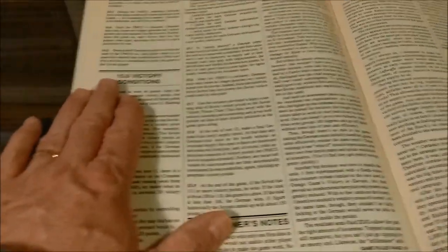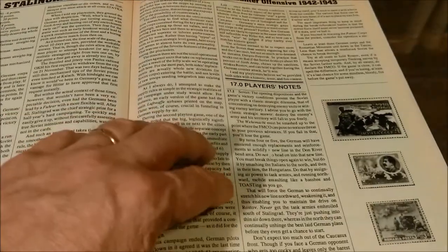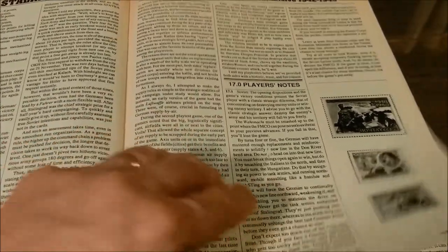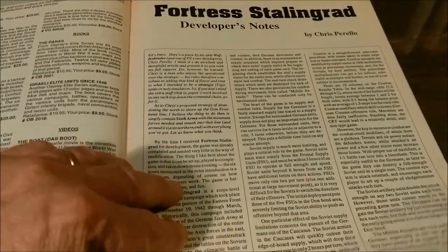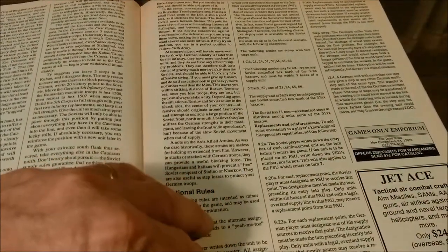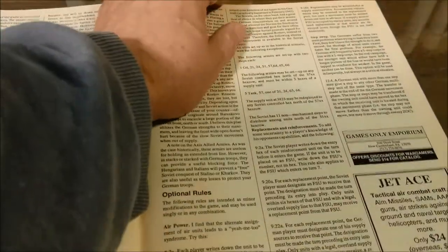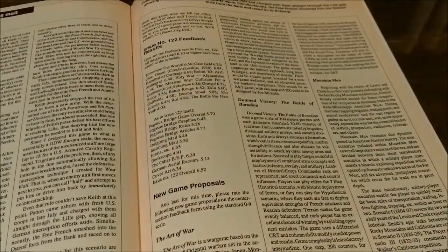Then we have designer notes — about a page — and player notes. That rounds out the game rules for Fortress Stalingrad, along with some design notes and optional rules if you wish to employ them.